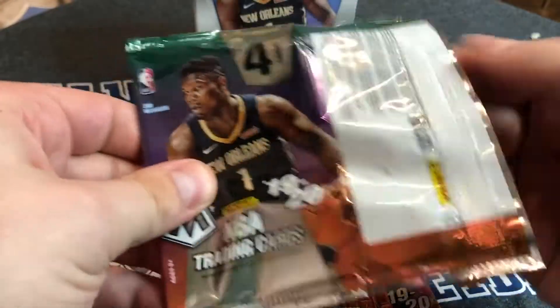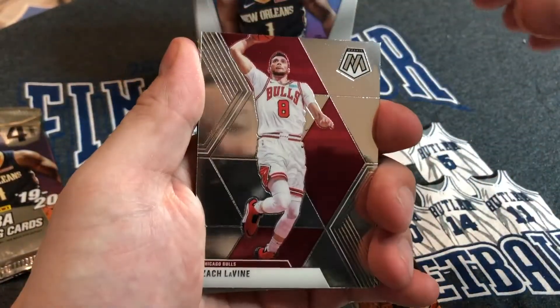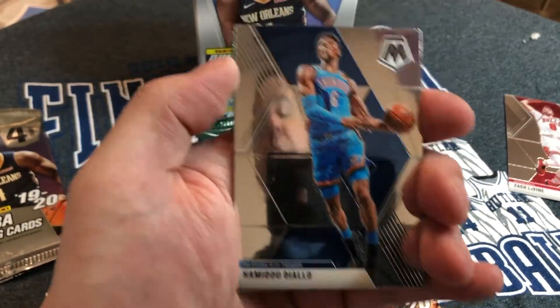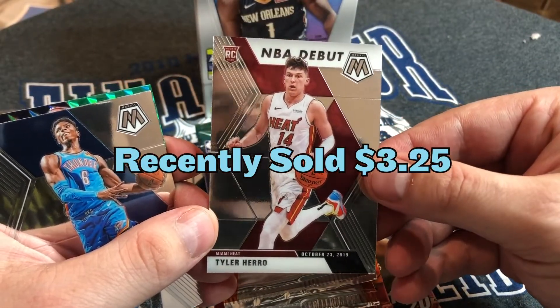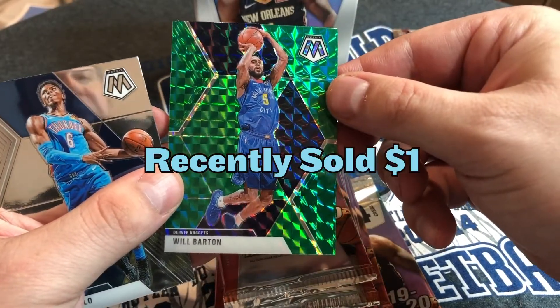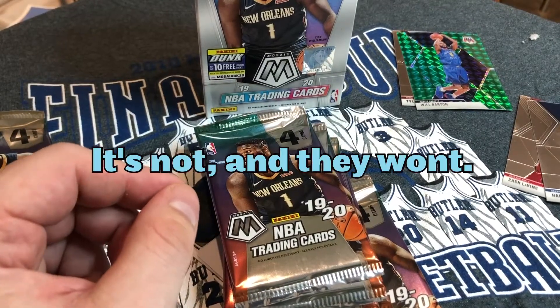Trying to keep the camera centered and focused. For the Bulls we got Zach LaVine, and we got Hamidou Diallo — oh, a green one! My girlfriend Micah is here. Oh hell yes — an NBA Debut Tyler Hero! That is a good card because he did great in the playoffs. And Will Barton from the Denver Nuggets.